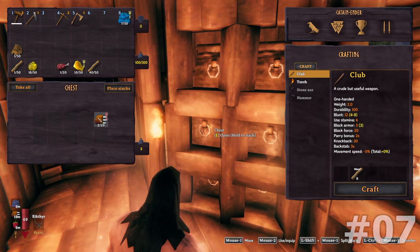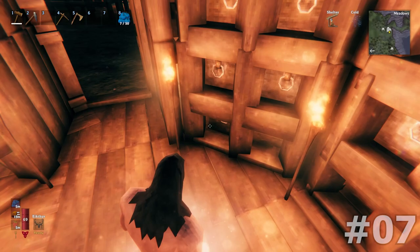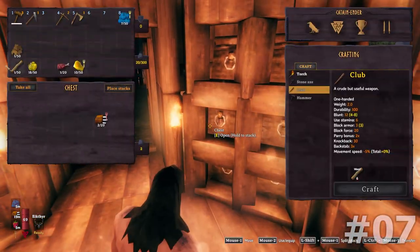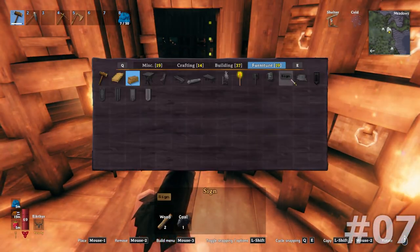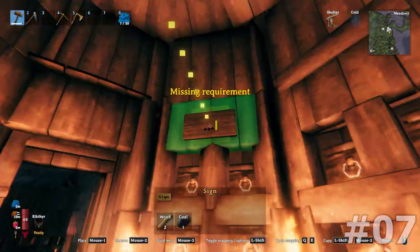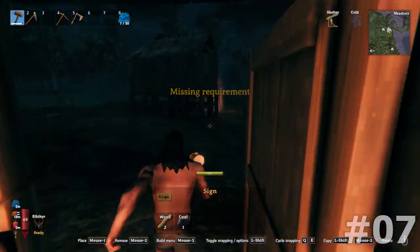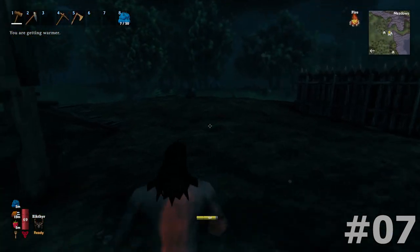I could put food right here, put wood right there — it works so great. I could do signs; I need charcoal for that. But we can put signs right there — it'll look pretty good. I really like that build.